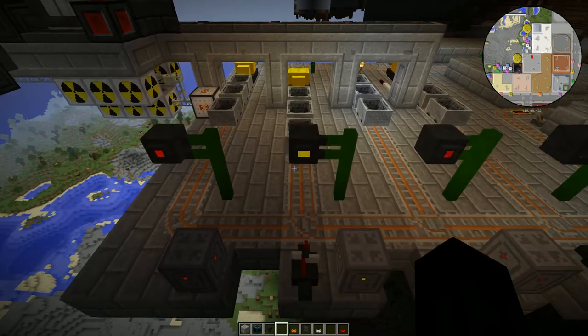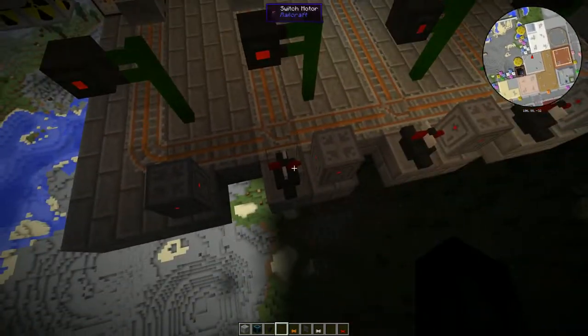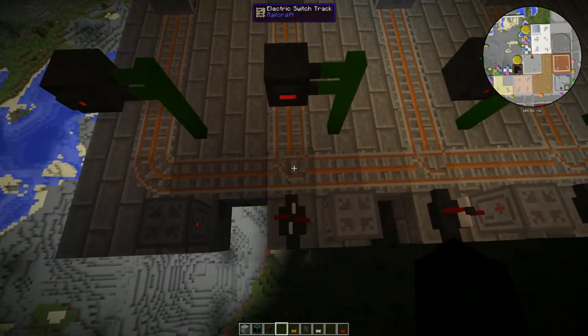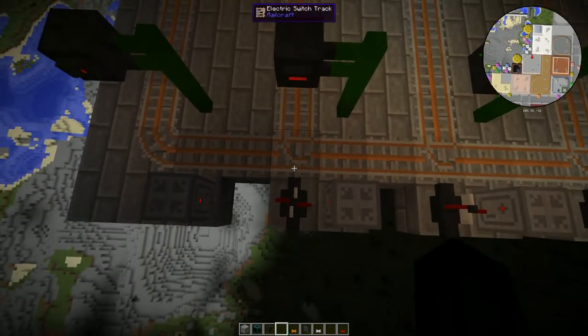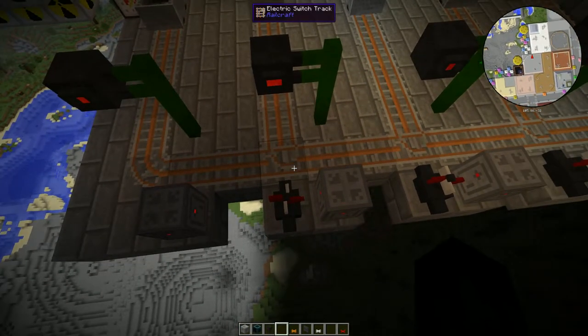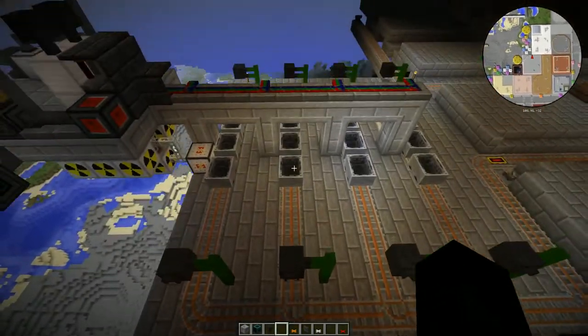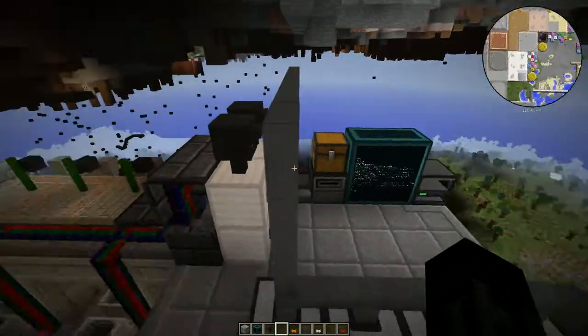It goes in and stops, then this is red so it just closes. I will put switch motors in here and probably have a redstone event on them as well. For now it's just doing this until I get it set up so multiple trains can be launched at the same time.